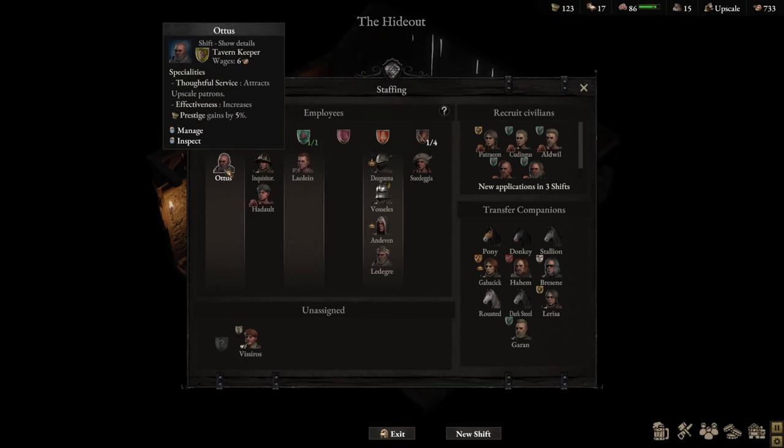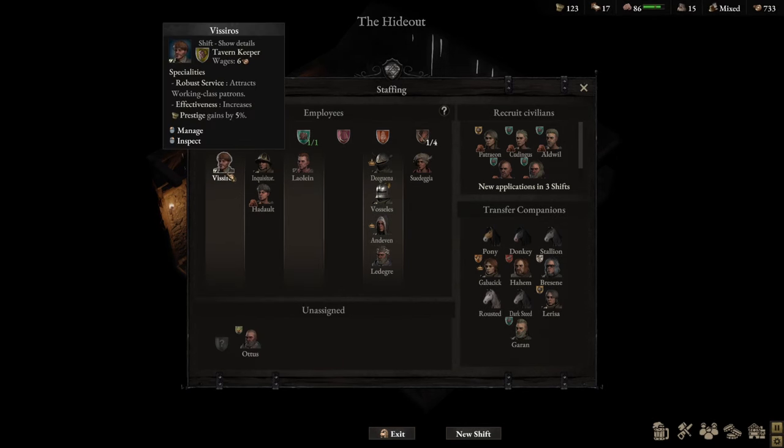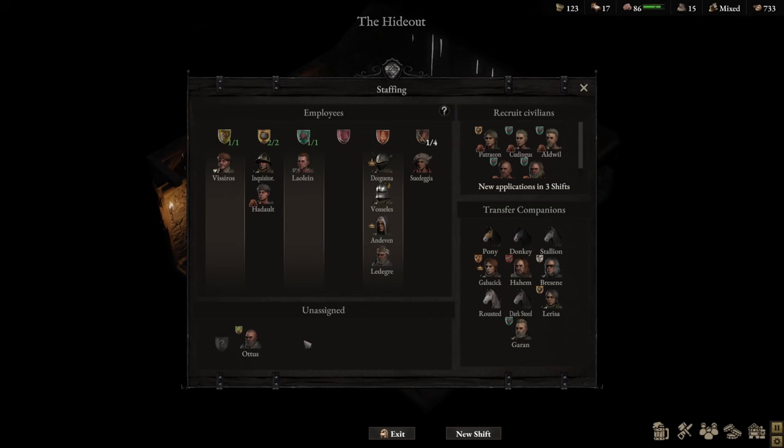The last one is really the tavern keeper — same thing: dexterity would attract upscale patrons. If I use Visceros and assign him as tavern keeper, Visceros is strength-based, so he attracts working class patrons. So that's what I'd like to cover — hopefully you now know which kind of companion or civilian to assign to any of these roles in the hopes of making your tavern very successful.